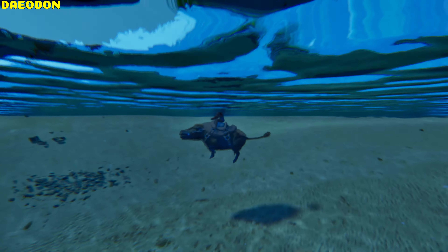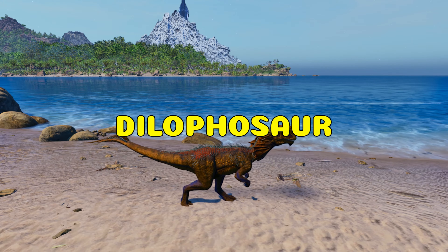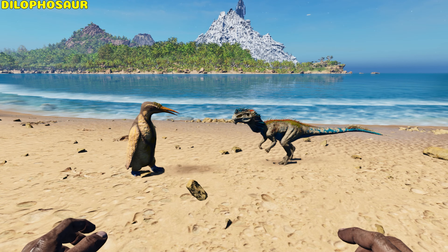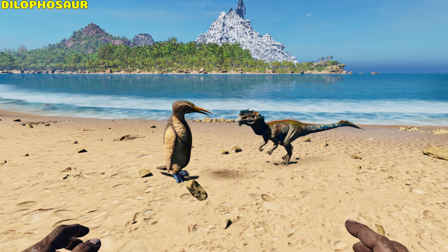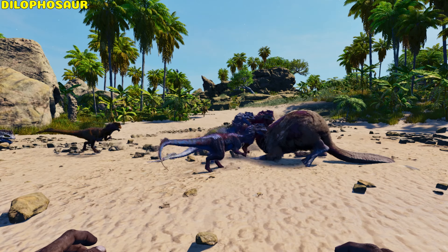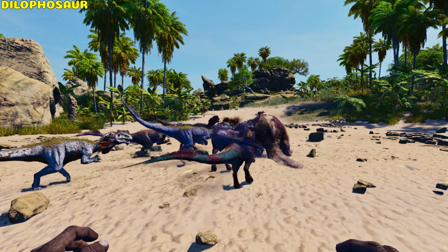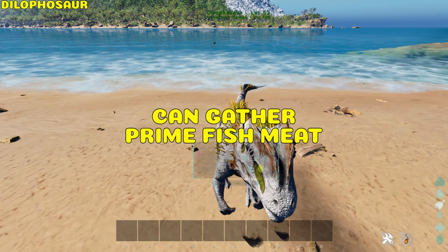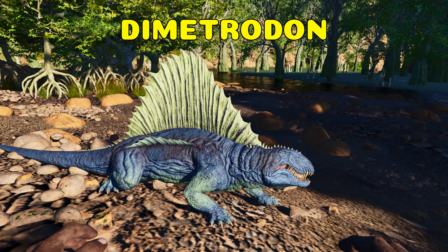It does not lose movement speed in water. Dilophosaurus. The Dilo can be put into turret mode and will use its venom, which reduces movement speed by 50% for 10 seconds. When in large packs they can easily overwhelm opponents, and due to their spit attack slowing prey, they can gather prime fish meat, which is good for early game.